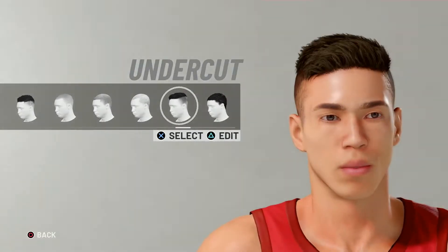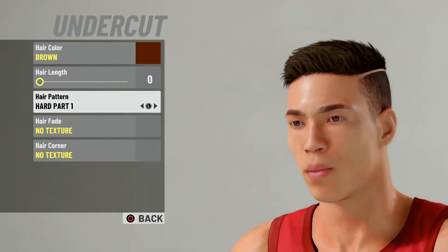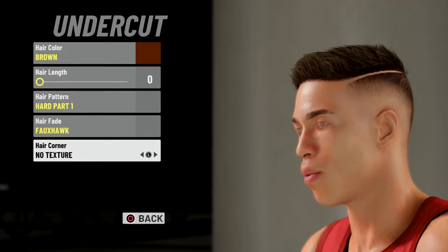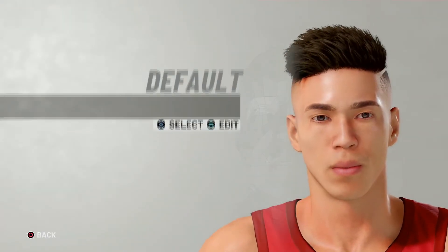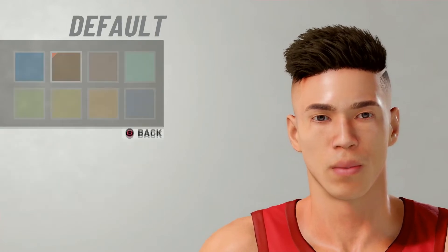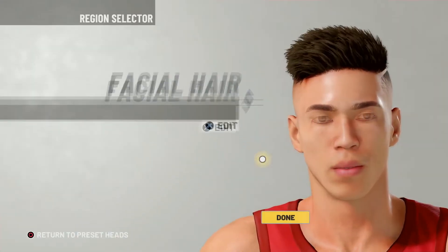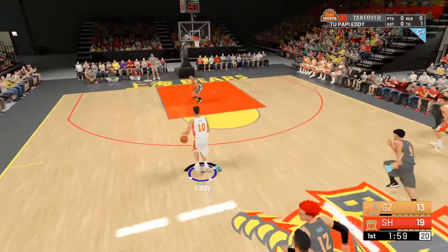I was gonna show you the actual build with the height and all that, but my PS4 decided to delete that clip so I don't have it. I just have a clip of me creating this guy and the gameplay clips I saved. Anyway, let's get into it — I'll tell you the build, and when the full game comes out I'll show you everything specific. It's a 6'11 Giannis build — a slasher shot creator, great build.